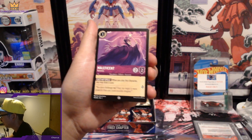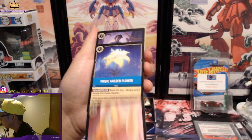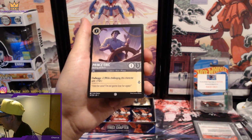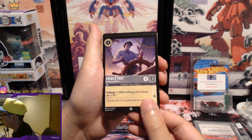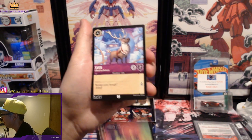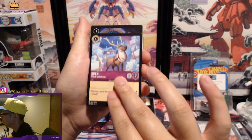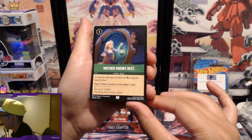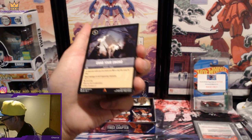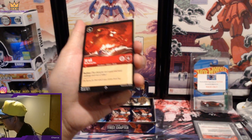We got Maleficent again, Tinkerbell Most Helpful. Magic Golden Flower — common. Prince Eric, Dashing and Brave, from The Little Mermaid. Dragon Fire! And we got Sven, Official Ice Deliverer. Mother Knows Best. Grab Your Sword — this is actually a good card I believe.